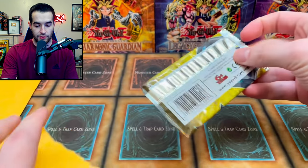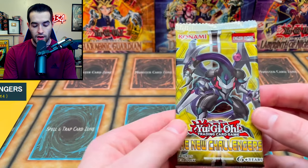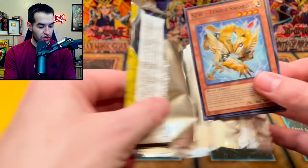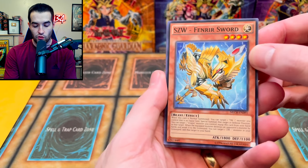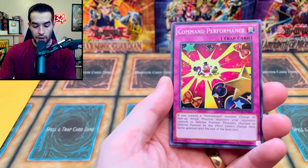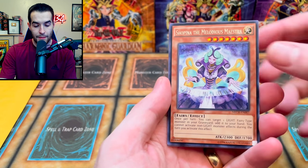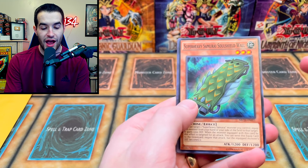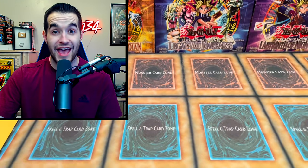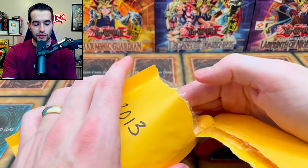2014 — we have The New Challengers. Inside: Fin Rear Sword, Super Heavy Samurai Soul Breaker Armor, Command Performance, Stellarknight Procyon, The Shapesinger, The Melodious Maestra, Sword Samurai, and Super Heavy Samurai Sword Shield.